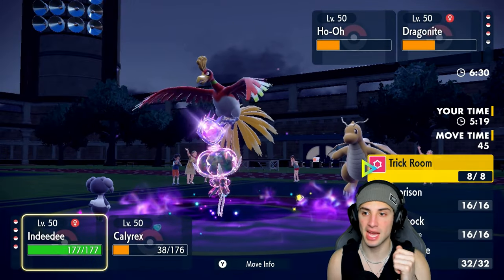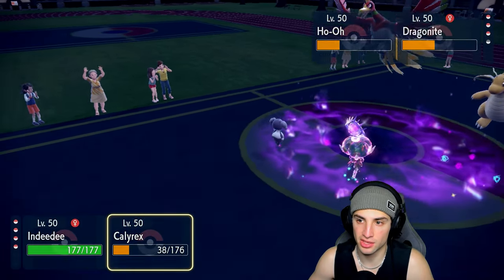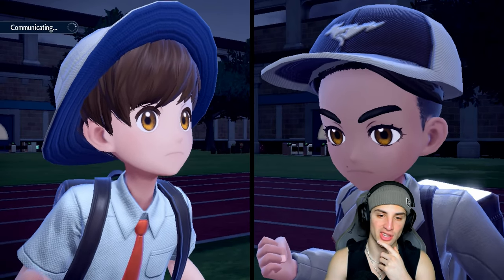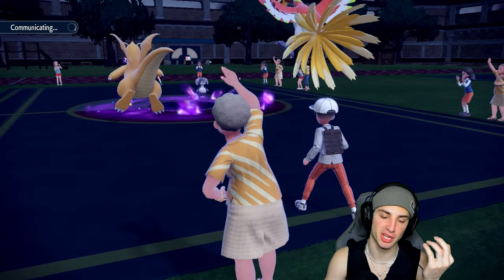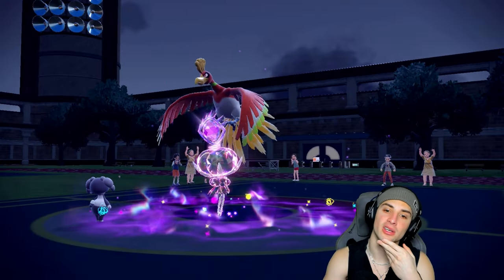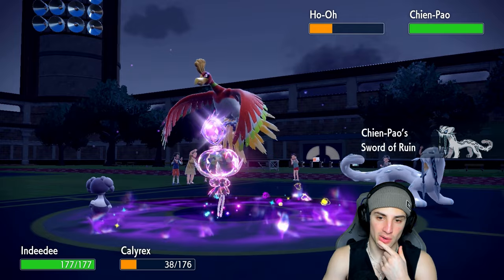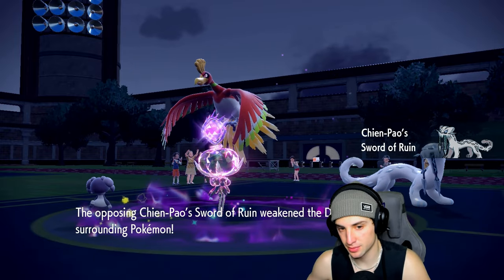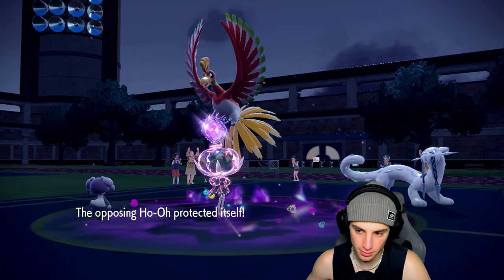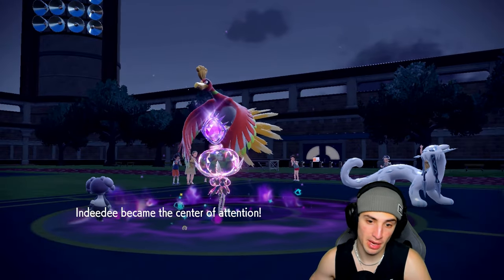Follow Me is probably in our best interest, then go for another Expanding Force looking for a double KO. They might hard swap to Shenpao since both would die here. Dragonite swaps for Shenpao. We have Follow Me ready to go. Ho-Oh just protects. From here we send another Expanding Force, and I think they'll want Ice Spinner here.